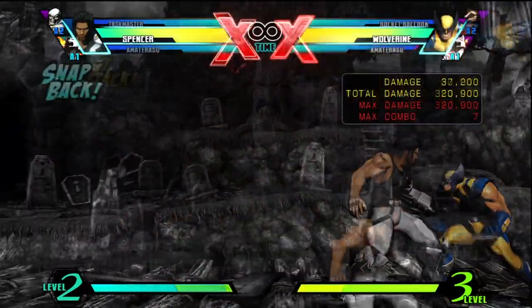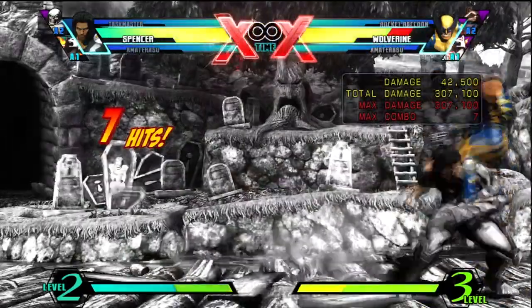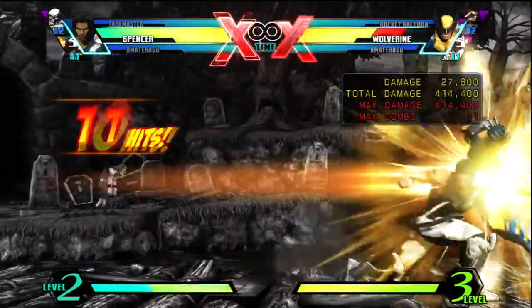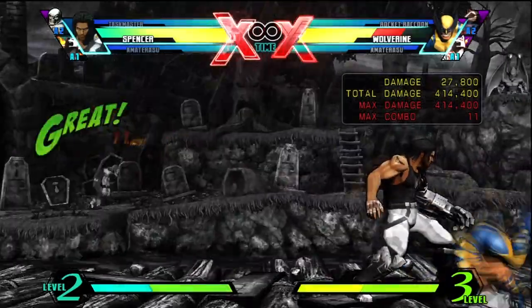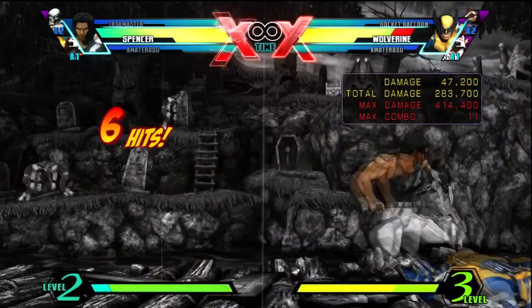But if you position yourself so that you only hit with a shockwave — generally by dash jumping back before using Bomber — it OGGs the opponent and knocks him up but doesn't take away from the ground bounce limit. And even if you've already used up your ground bounce, OGGing with just a shockwave will still float the opponent.